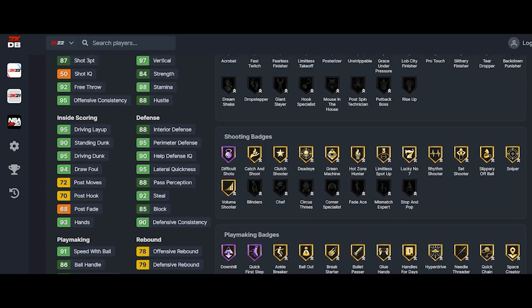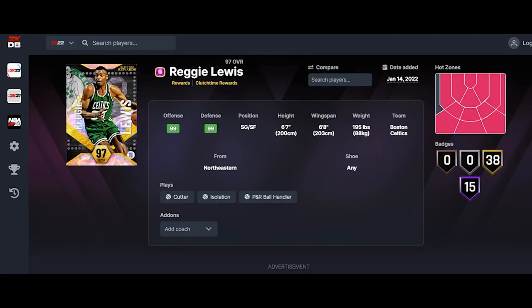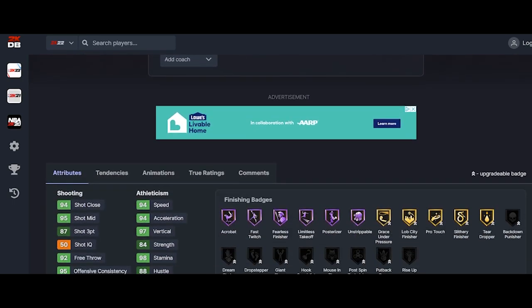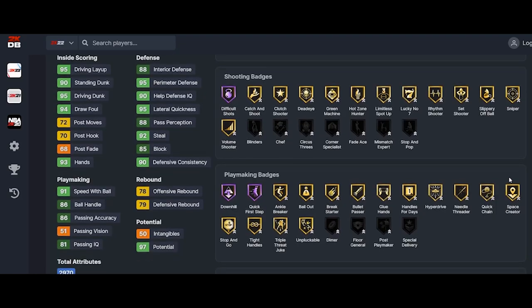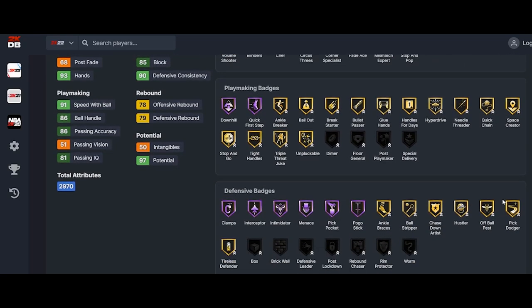You give him Corner Specialist two in case he's running a break. You give him Mismatch because he's six-seven, and Yao Ming's getting ready to come out — plus there are a couple of centers where Mismatch will still work if they're hedging off the screen. So that's three of his badges, and he doesn't need any of the playmaking badges.